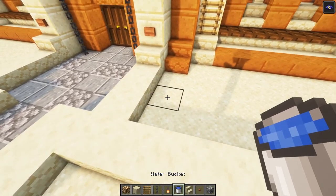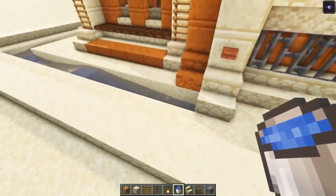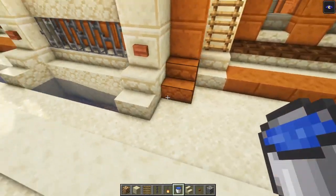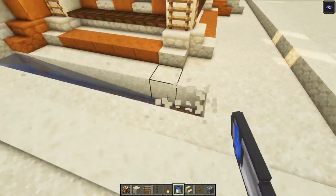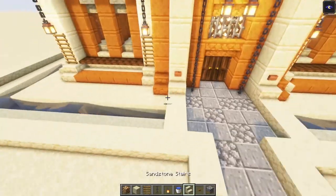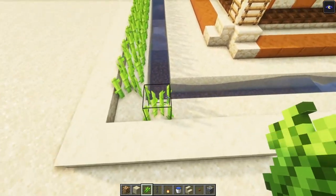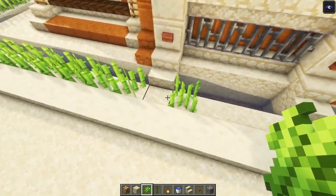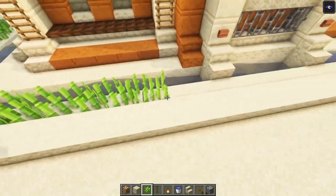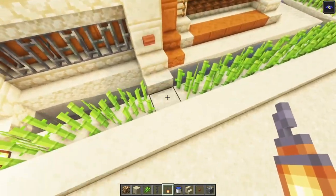Then you want to go in one block and we're going to add some sugar cane. You can just add one more and go all the way around — let's place in some sugar cane, skipping these sides. Then let's add a lantern on each corner and in front of these stairs as well.